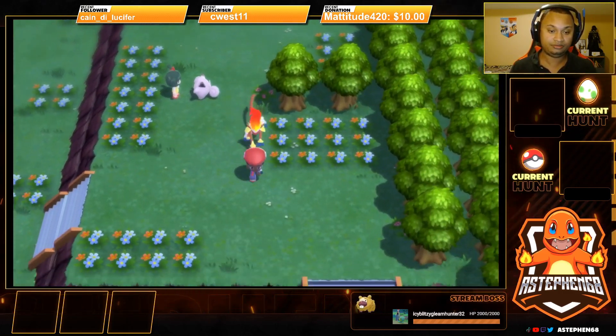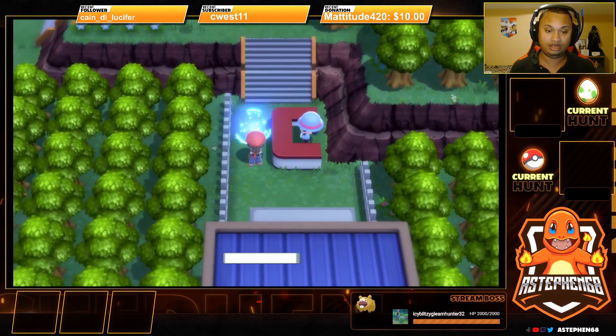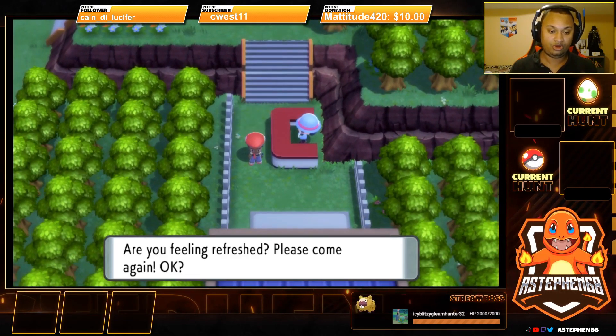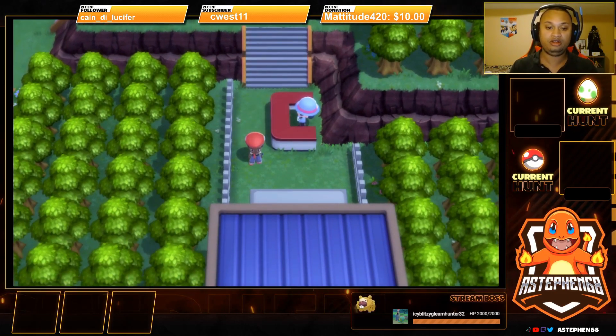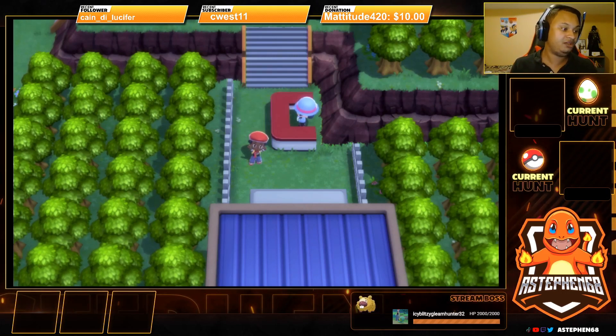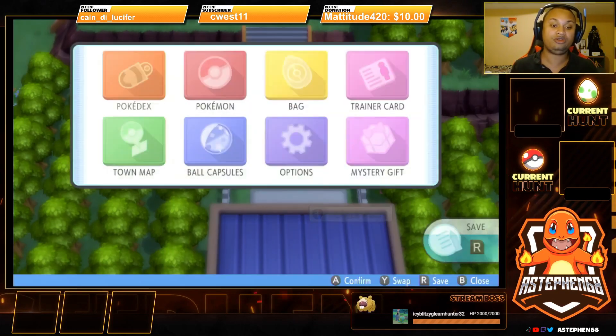Once you're done in here, you can exit through either side of the gates and this lady will have an exclamation mark. She's going to say your friendship is very good and you can now have your Pokemon follow you all the time. So basically when that happens, you're able to have your Pokemon follow you.